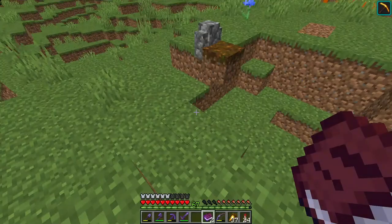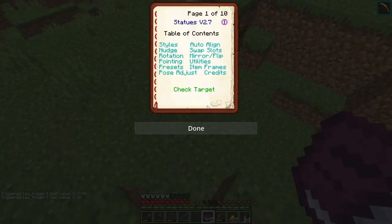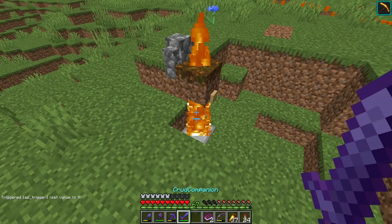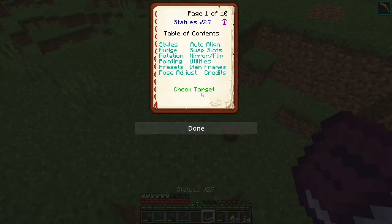Basically what you do to get rid of the statues — you check, target, aim it on that, and you want to go so you can see it, and then you just kind of... and then it's dead. But you have to also get this one too.